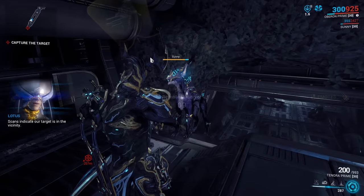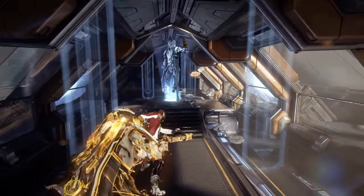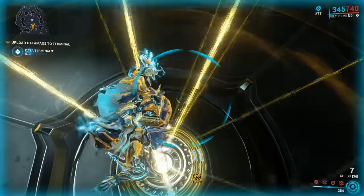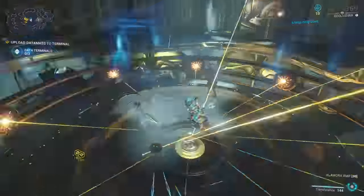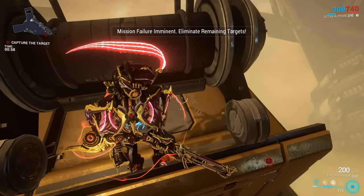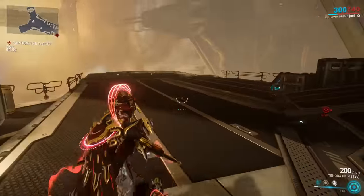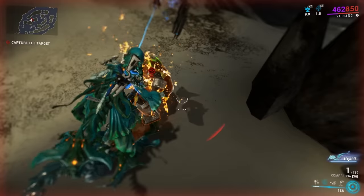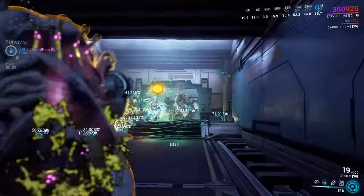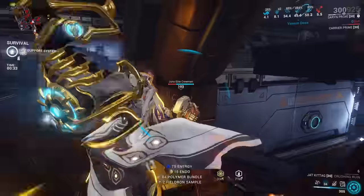You can put remote observers onto your companions to create a makeshift pet GoPro. If you enter Operator form while Wisp is in air, your frame and companion will both remain invisible when she touches the ground again. You can cheese the Endurance Drift puzzle by jumping above the ring and dropping your Warframe into the middle. If you kill no enemies for 15 minutes, a timer starts which auto-fails the mission if no enemies are killed within one minute. If you try to capture a target while riding Merulina, Merulina will capture the target instead of Yareli.